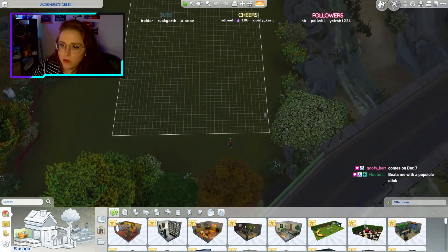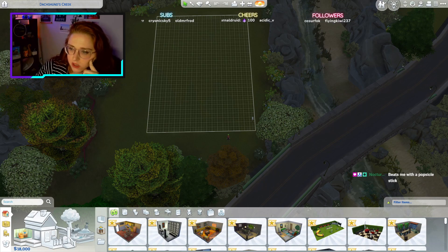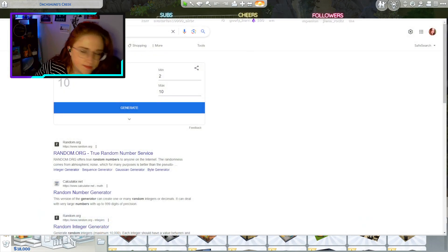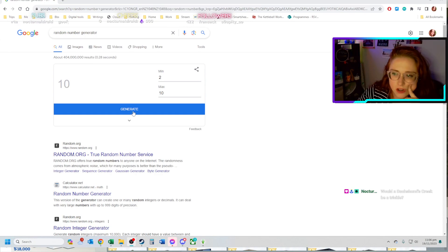Alright, so this is what we're working with. What are our dimensions? 30 by 20. I think I should go from one to ten or two to ten because I don't think I can do a one by one as a room. Two by two — okay, so let's do our entranceway. Let's put this on screen if I can; you guys can see it too.